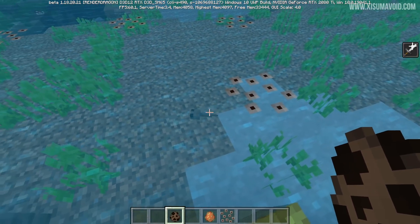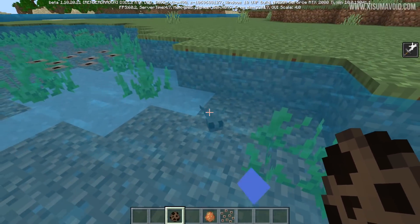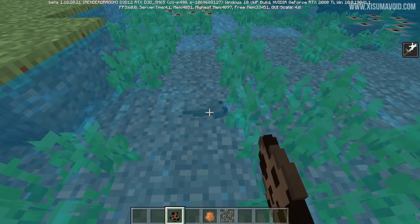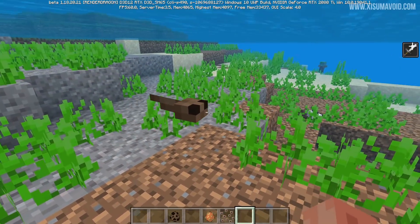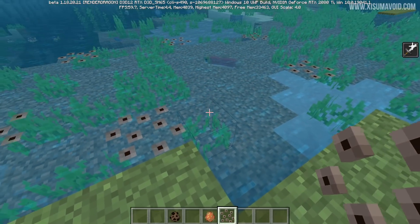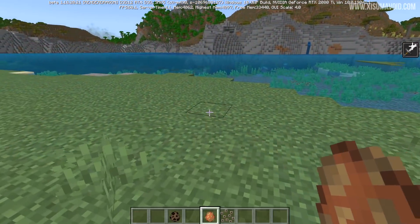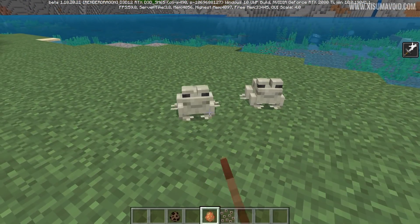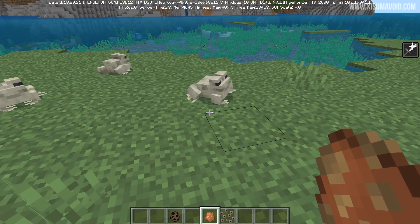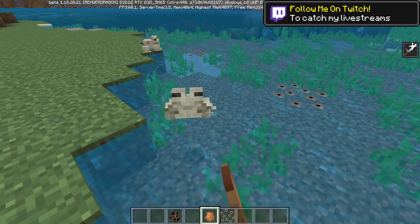The frog spawn hatches into tadpoles, and the hitbox of those tadpoles has now been increased — it doesn't change the size of the mob itself, it just makes it easier to punch one, which is kind of cruel. Frogs are also going to jump more frequently, with tweaked jump and tongue animations that are supposed to be a little bit smoother, especially when in the water.